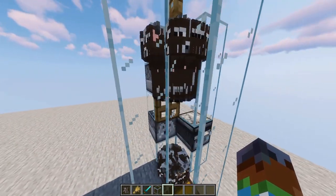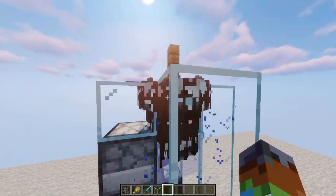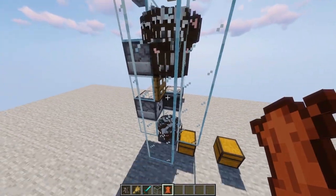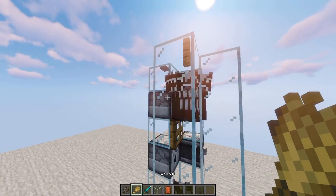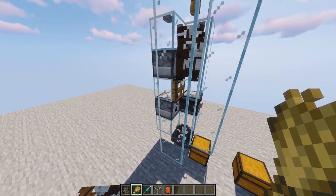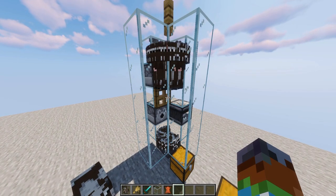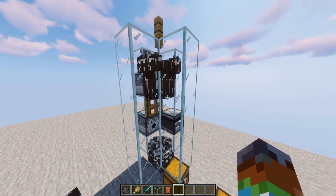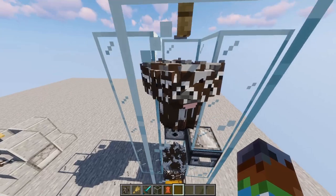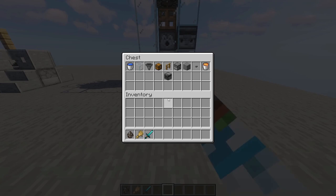This design does produce some raw beef due to entity cramming up top — when you make a baby it stays up here because they float on the water. Once you release the water they fall down. You can release the water right after breeding two cows so the baby falls down immediately, or if you're not too worried you can wait. Eventually after breeding enough times you'll find a happy medium where it won't accidentally kill any adult cows, so if you're really worried you have the option to manage that.